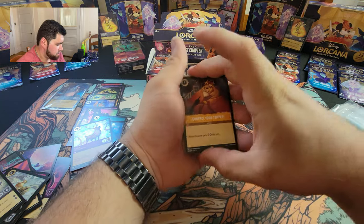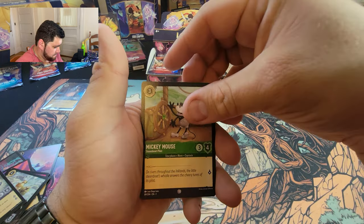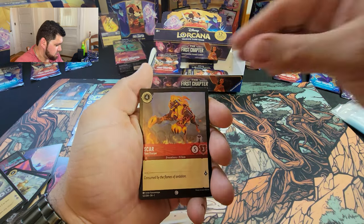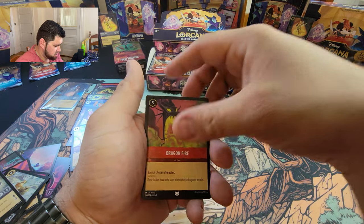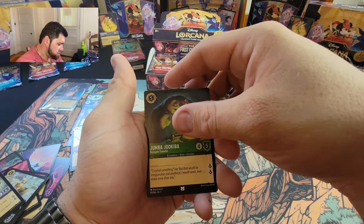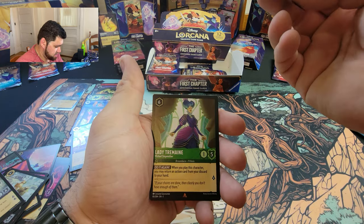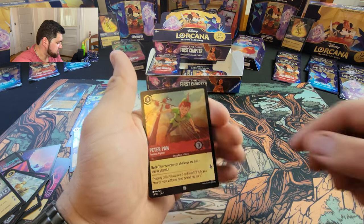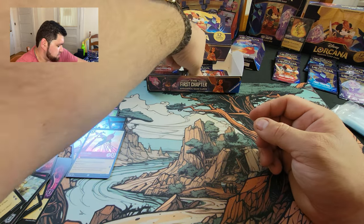Control Your Temper, Friends on the Other Side, Mickey Mouse, Magic Golden Flower, Scar, Fire the Cannons, Dragon Fire, Sven again, Jumbaa, Juicebox. Hades, Lady Tremaine, and Peter Pan — he came back in a different color this time. Nice! No duplicates yet.